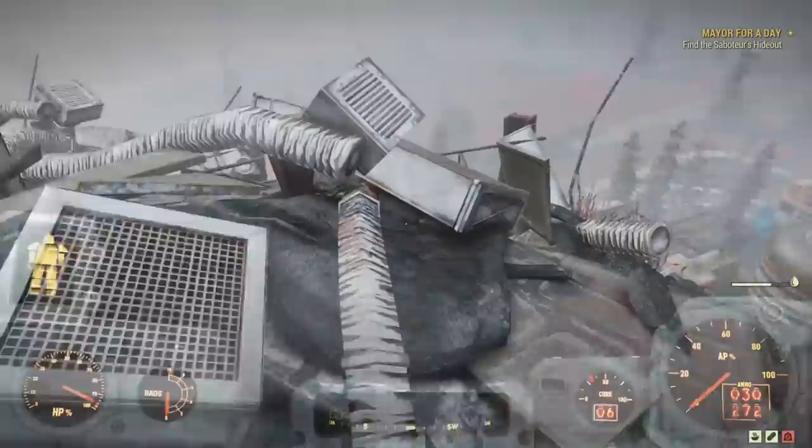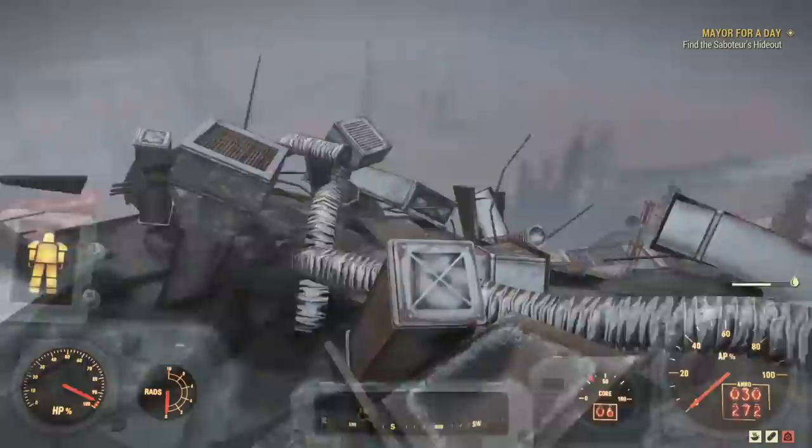In our last episode, we explored the Rockhound at the top of Mount Blair. The Rockhound was a big excavation machine created by Hornwright Industrial, one of the three major mining companies of Appalachia.